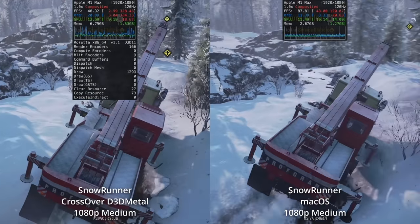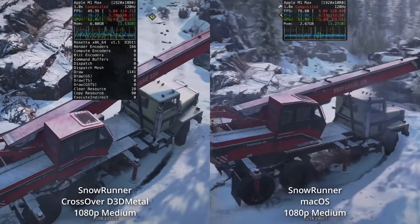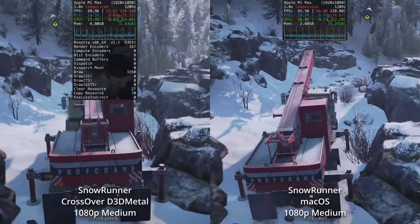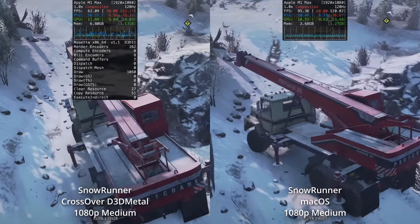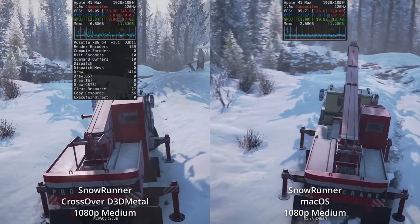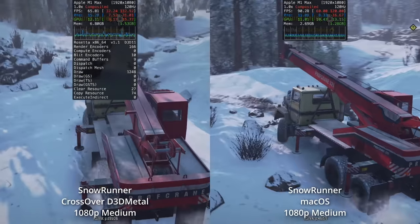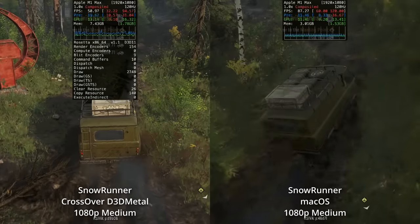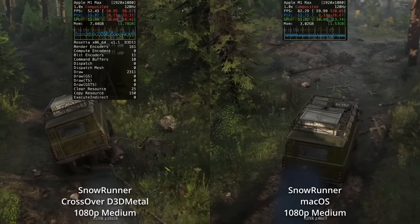We have a similar deal with the vehicle simulator game SnowRunner, which recently had a macOS release. The Windows version, being run through Game Porting Toolkit's D3D Metal through Crossover, is actually performing very admirably — only around 20 FPS less than the natively optimized macOS version running at 1080p medium. This is despite the Windows version being run through Rosetta 2, which translates x86 instruction calls onto the ARM chip, plus two additional translation layers including Wine and D3D Metal, which translates DirectX 11 into Metal. In this level, the advantages of the macOS release are more pronounced, with an average framerate increase of about 30 FPS, which is very substantial.